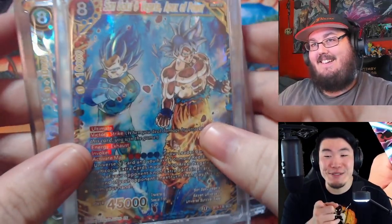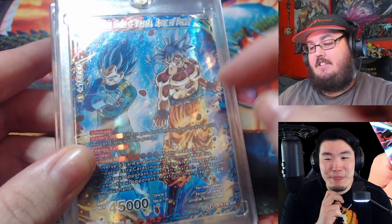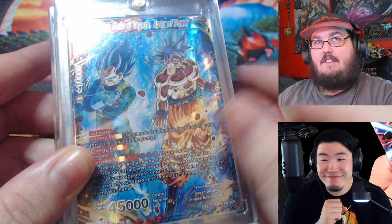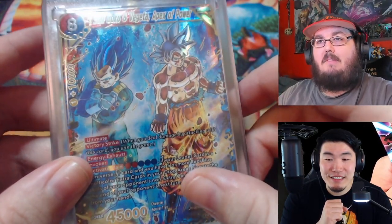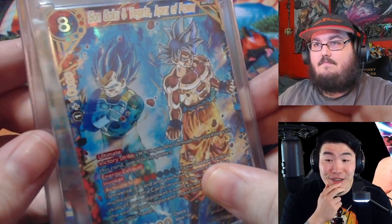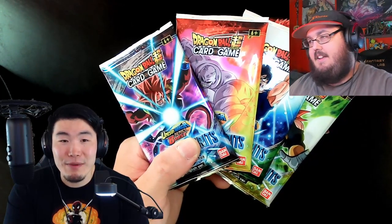I've also been lucky enough to pull this one — the second most valuable card. This card goes for $1,000 right now; a PSA 10 goes for about $5,000; and a Beckett Black Label — I don't think there's been one sold yet — but I would assume it would be around $20,000 easily. That's just how crazy these cards are. Obviously there are cards like Charizards and sports cards going for even more — some signed signature cards going for millions right now.